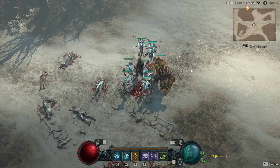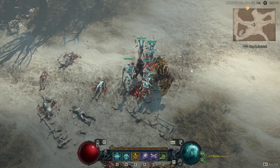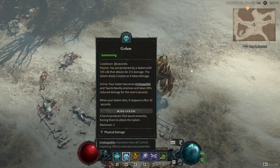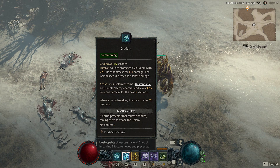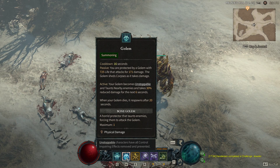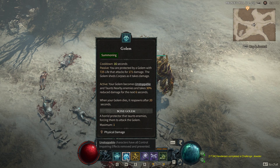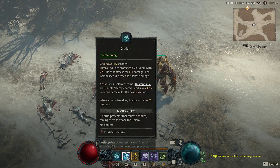These guys will take damage. My mages will take damage as they're casting because that's what type they are. I just got Golem - that's its own separate key. Golem is Unstoppable, will taunt nearby enemies, and is basically a nice tank. He feels powerful, he's smashing stuff, and he sheds corpses, which is nice.